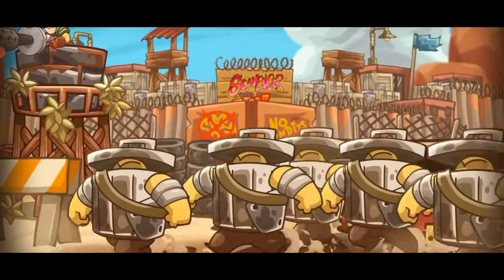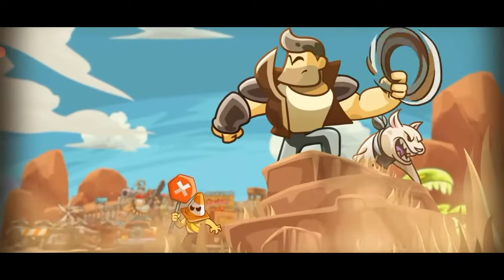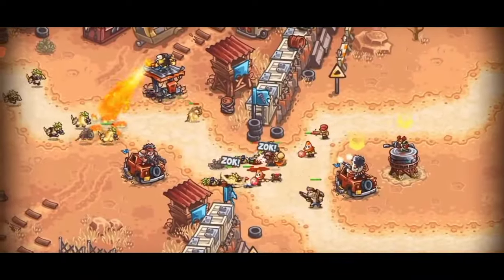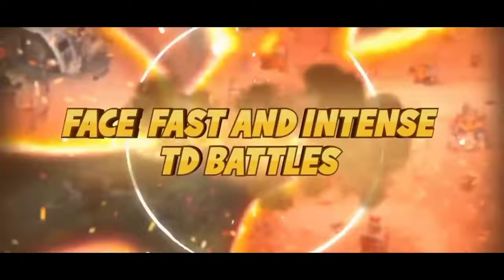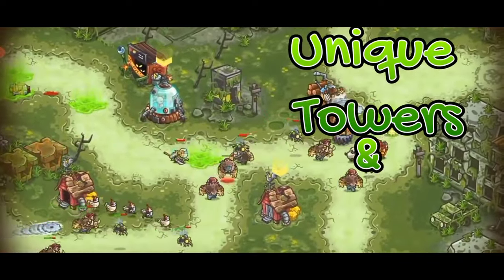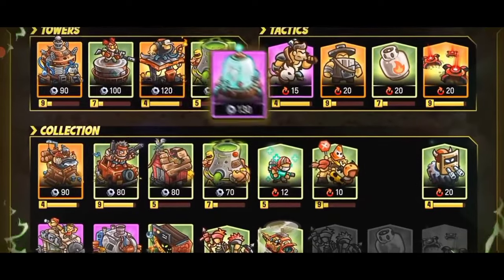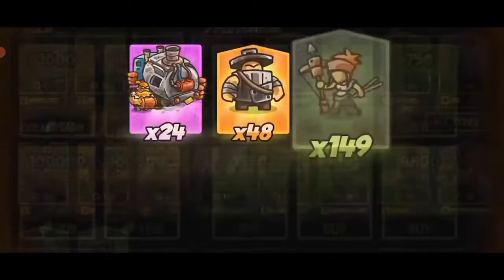Fight a war in this desolate society as you try to save your people. Lead your gang through treacherous deserts and toxic swamps as you use your best strategy to defeat the tyrannical reign of the malicious faction called the Order. The tower defense features lots of unique looking towers and combatants. Test your strategic sense in battle as you fight mutated beasts, despicable sand bandits, ruthless soldiers and more.